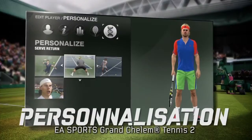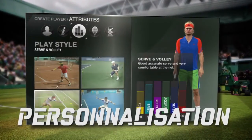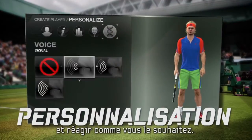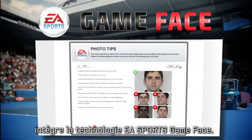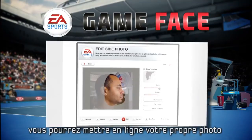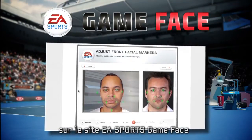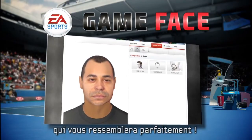EA Sports Grand Slam Tennis II allows you to customize your player's behavior as well. Your player can look, play, and sound exactly how you want them to. For an even more realistic player, EA Sports Grand Slam Tennis II features the new EA Sports Game Face technology. Using this technology, upload a photo of yourself to the EA Sports Game Face website, and you can create a 3D avatar that looks exactly like you.